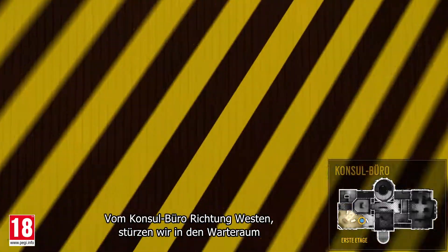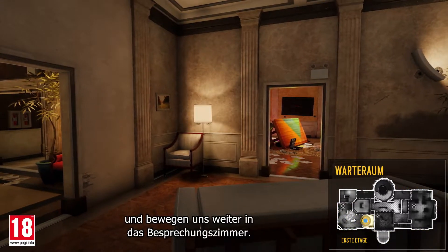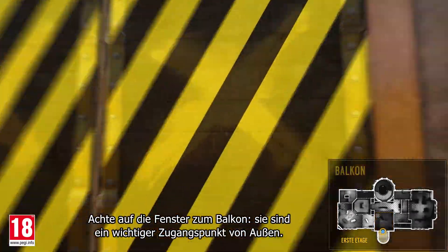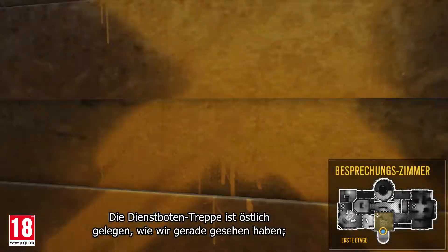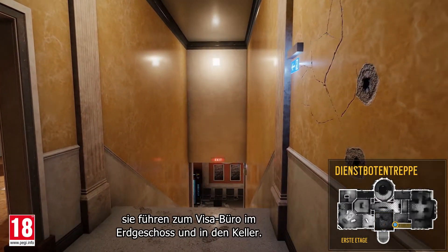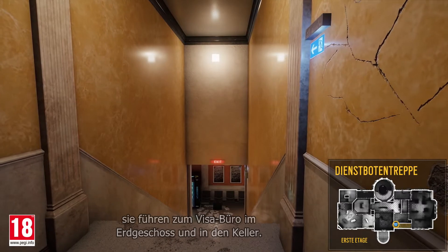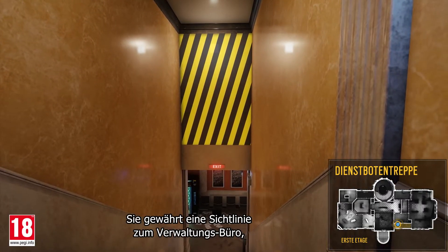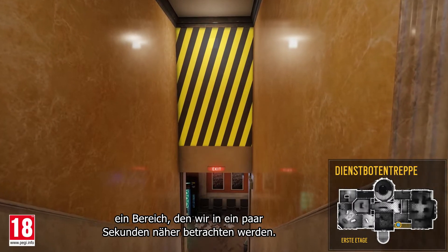Moving west from the console office, we breach into the waiting room, and then move on into the meeting room. Note the windows to the balcony — they're an important exterior access point. Located to the east are the service stairs, which lead to the visa office on the first floor and into the basement. See the destructible wall over there? It provides a line of sight to the administration office, an area we'll visit in a couple of seconds.